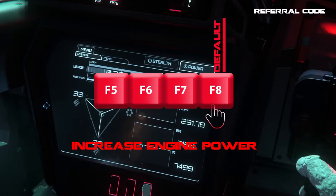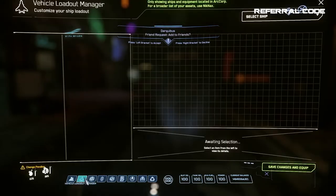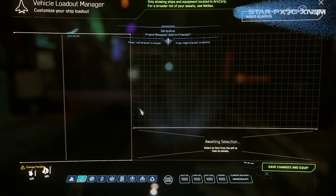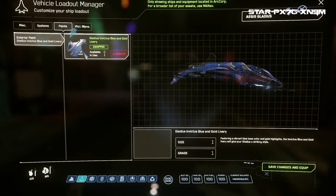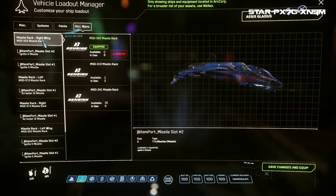Upgrading your ship is another very important part of becoming better, because the stock loadouts on most ships are just not very good. There are some decently easy missions I'll share near the end of the video to help you gain practice and also net some money, but you need to first understand how the upgrades work. I do have videos on suggested loadouts for many different ships in the game, including all the beginner ships, and that link will play at the end of this video.